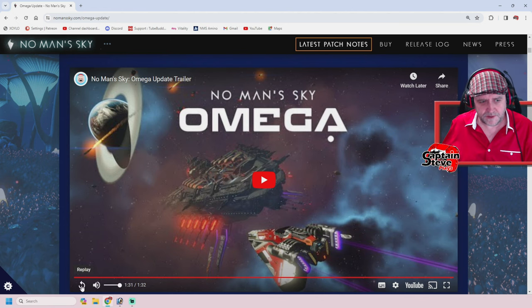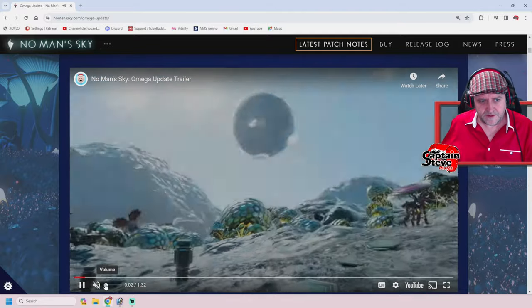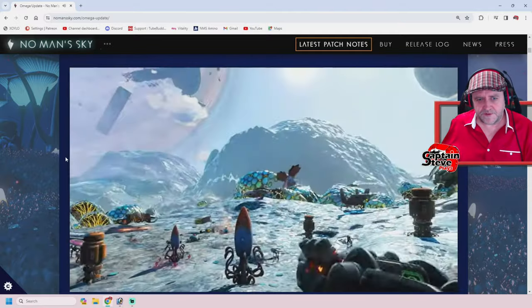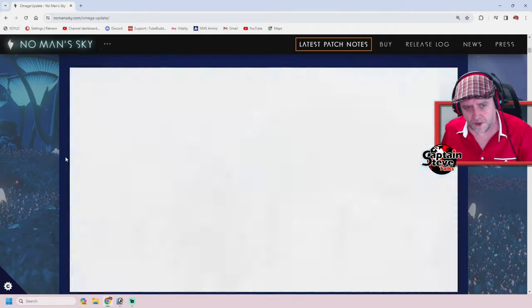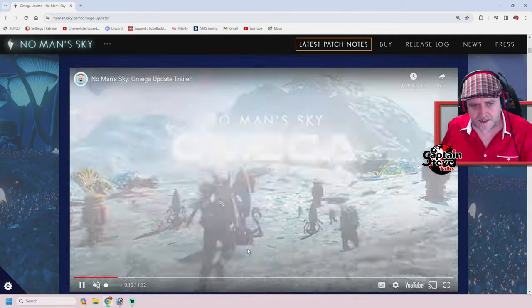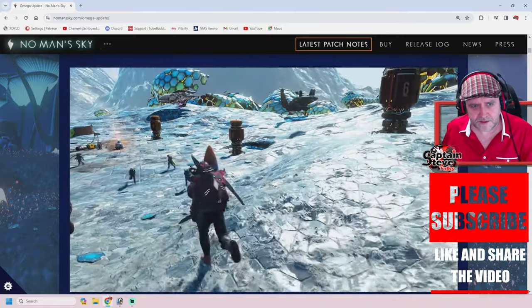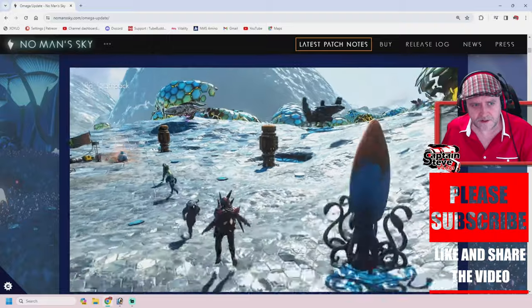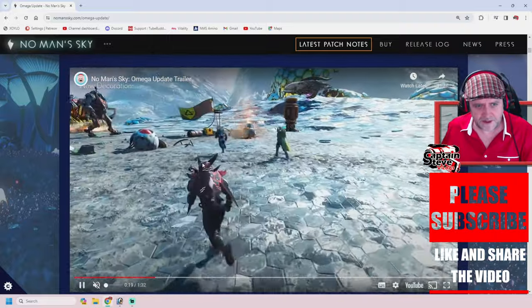Let's hit replay on the trailer and turn the sound down. I have to mute the sound mainly because the old sound effects are all sort of copyrighted. That's pretty cool — I didn't come across a plated planet like that when I was playing. That's a pretty cool base as well, lots of mining going on. New Atlas flight pack — it is quite lovely. The new helmet, very lovely.